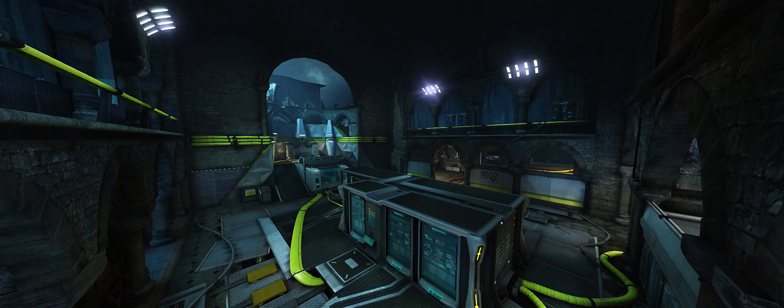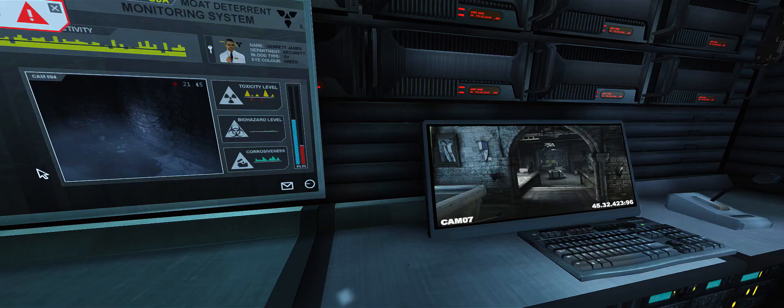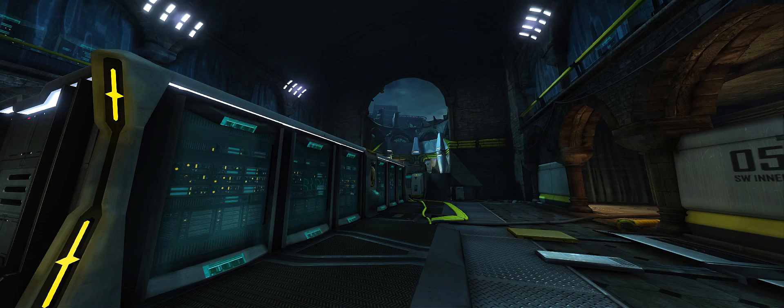Those torch-holding thingies — are they called sconces? — have 21st century torches. Castle is hands down my favorite map based on visuals alone. It's just so different from what's usually seen in Dirty Bomb. If Castle ever gets updated in the future, I'd love it if the dungeon area had a bit more dungeon-y stuff — maybe I could enter one of the cells and spook people as Phantom. Boom.